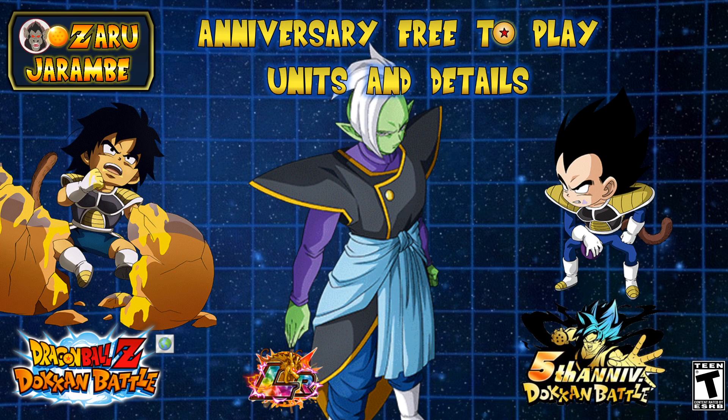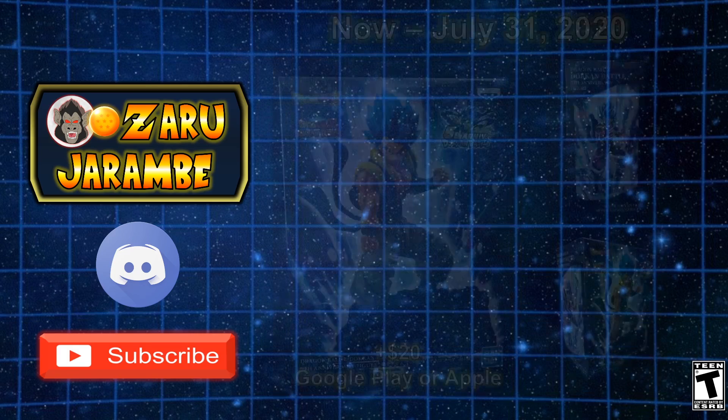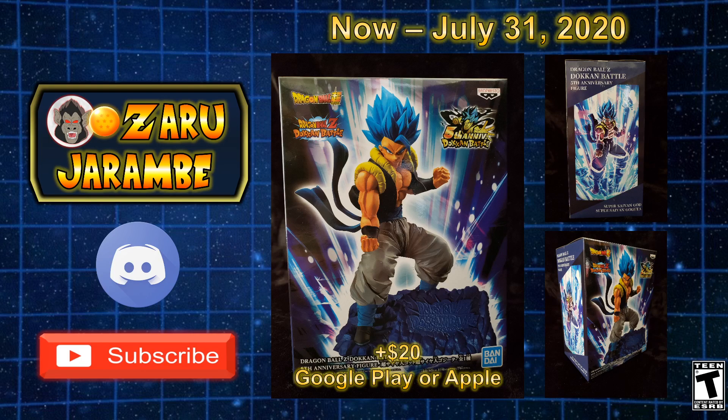First I want to announce my fifth anniversary giveaway. The physical content going to one lucky winner will be the Banpresto Dokkan Battle fifth anniversary collaboration 7.1 inch figure of Super Saiyan God Super Saiyan Gogeta, as well as a $20 Google Play or Apple gift card, whichever you prefer — so you can buy some Dragonstones or whatever else you want. This figure is based off of the new LR Dokkan Festival exclusive Gogeta we'll be receiving during the fifth anniversary. To be eligible, all you have to do is subscribe to my YouTube channel and join my Discord chat. The giveaway runs from now until July 31st 2020, when I will pick one lucky winner.